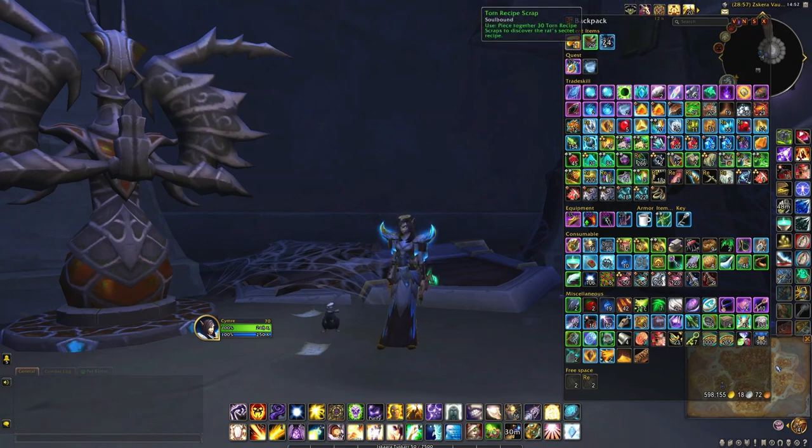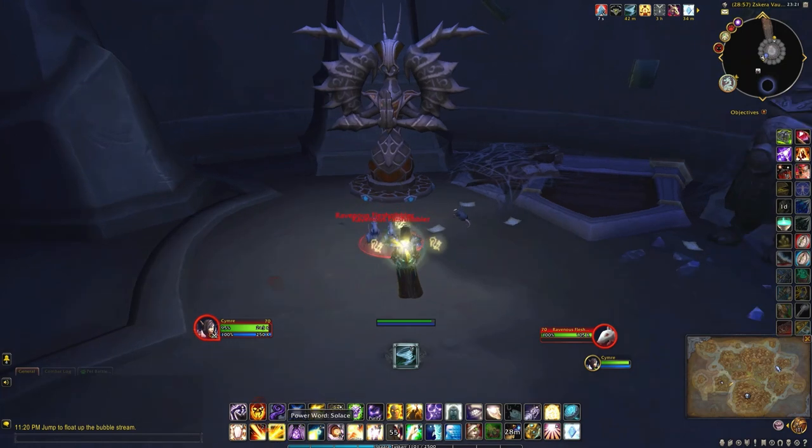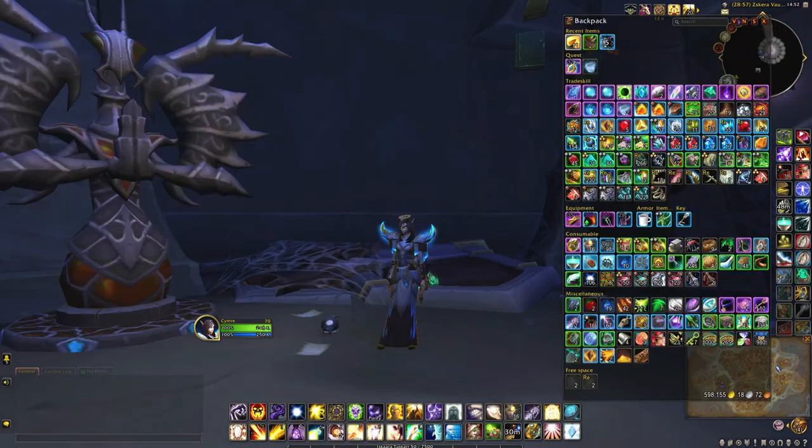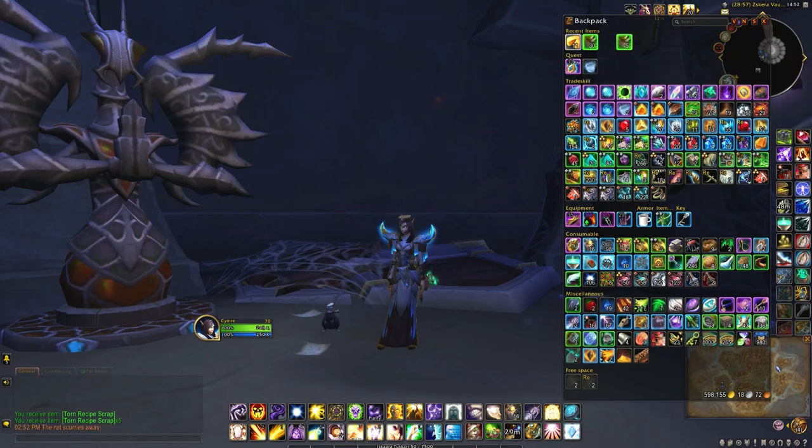If you just stay in this one location generally you won't have to fight any little mobs, but as you noticed when I first came in you do have to deal with one or two little rats. He gave me five extra pages. I'm down to 11 pieces of cheese, which means he actually nibbled on nine pieces.